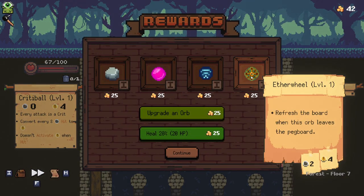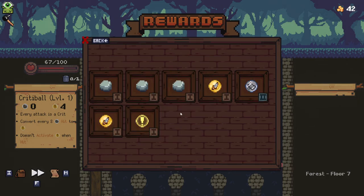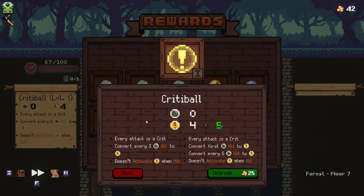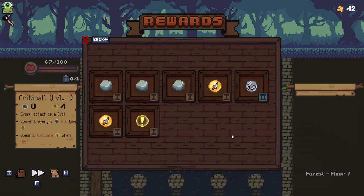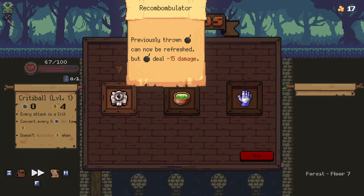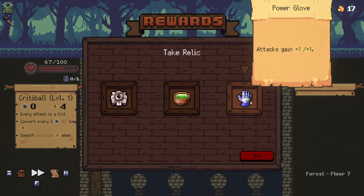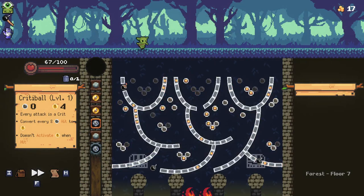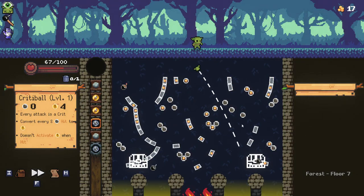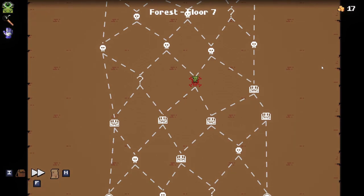Refreshes the orb when this leaves the pegboard — I don't think I'm going to go for that, I'll just go for the upgrade. Previously thrown bombs can now be refreshed but they deal less damage. Refresh activates nearby pegs and all attacks gain plus one. I'm going to go with plus one on all attacks — I think that sounds like the best. This doesn't really matter which way we go, but we'd like to get an elite.